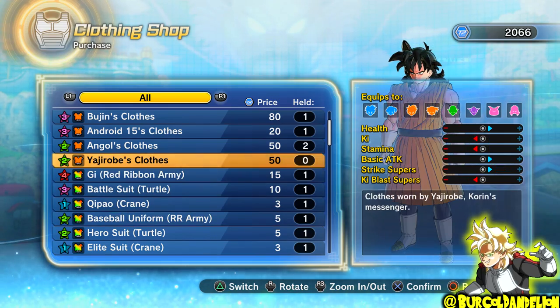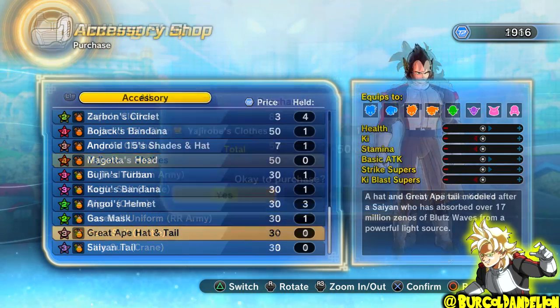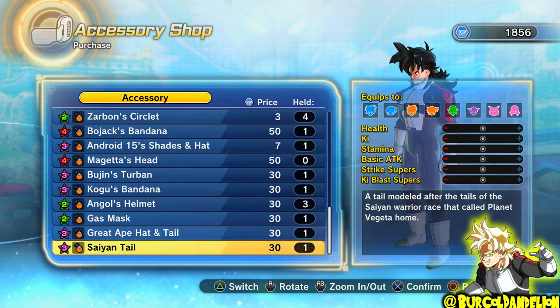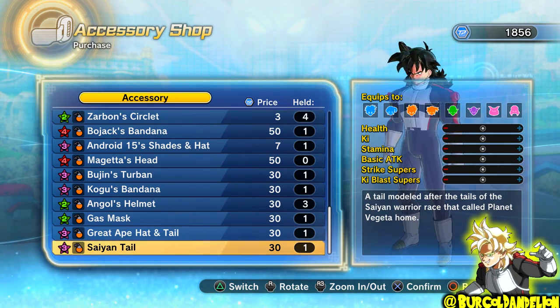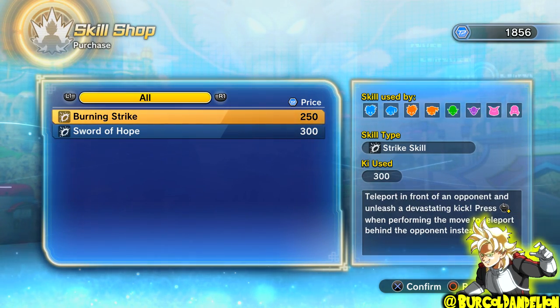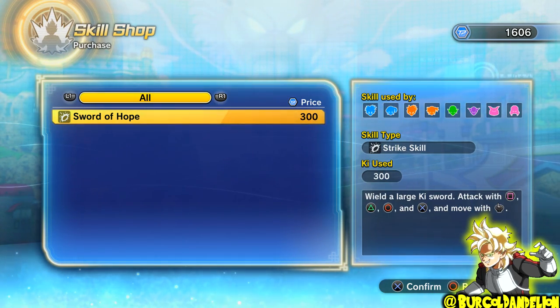There's one costume you can get, which is the Yajirabi costume for 50 TP Medals per piece of the outfit, and the two accessories available are the Great Ape Hat and Tailpiece, and the Sane Tail for 30 Medals each.